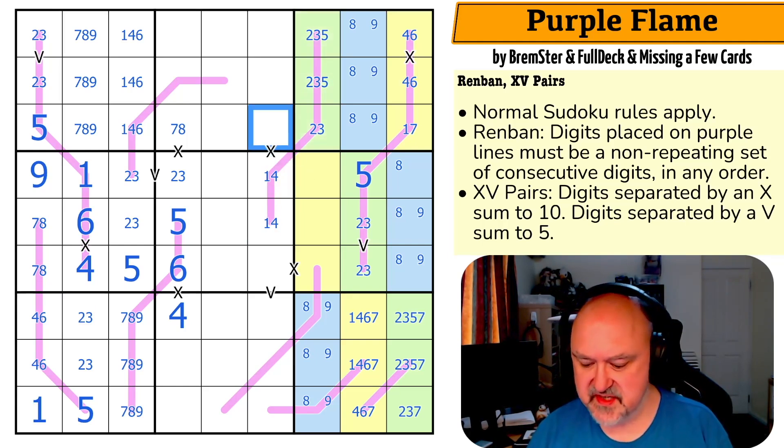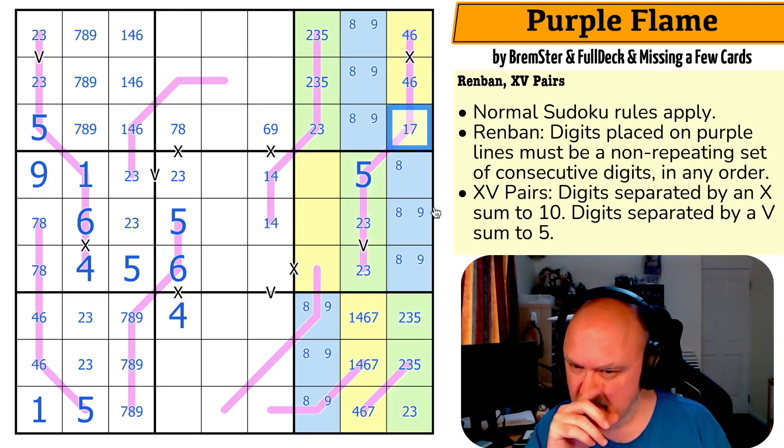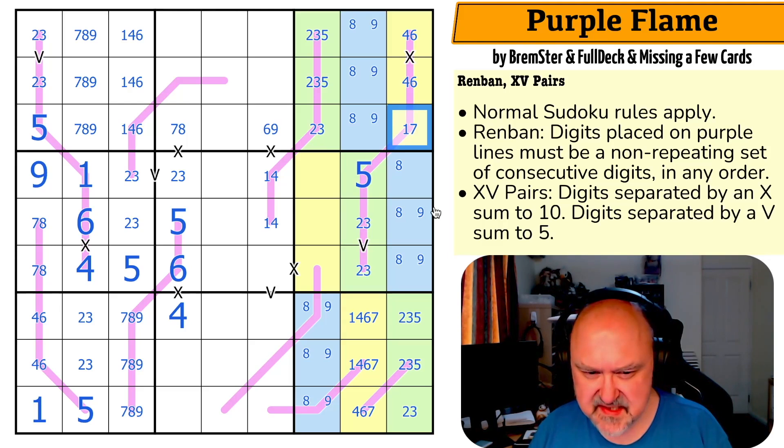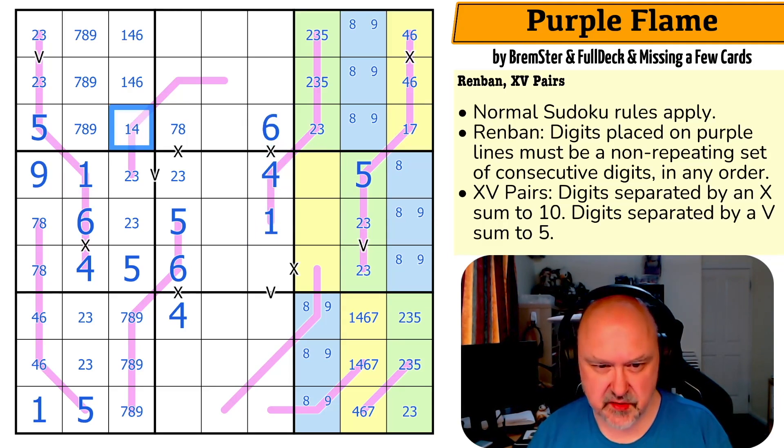This is one or four, so this is six or nine. We know this is two-three-five, so this is two-three-five and this is two-three-five. This is still one or seven. This one makes this four and this one, which means this is the six, which means there's no six here.